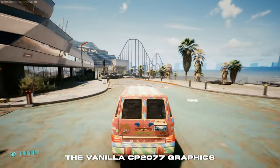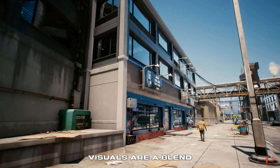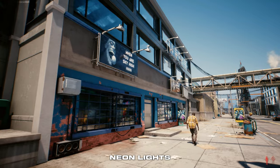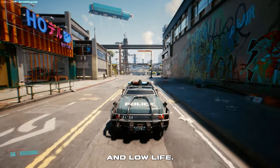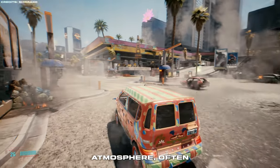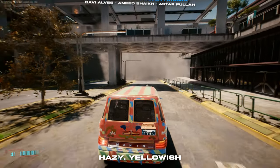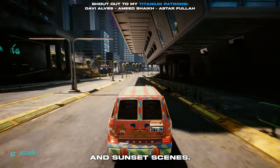So there's no doubt the vanilla Cyberpunk 2077 graphics already look really great. The game's visuals are a blend of high-tech neon lights and a grimy, lived-in world, reflecting the Cyberpunk genre's themes of high-tech and low-life. Smog and air pollution are prominent elements in the game's atmosphere, often casting a hazy, yellowish or orange tint over the cityscapes, especially during sunrise and sunset scenes.